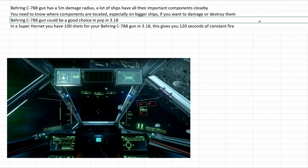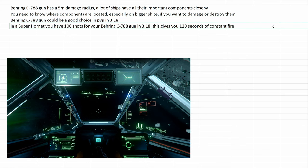The Boring C788 gun could be a good choice in PvP in 3.18. In the Super Hornet you have 100 shots for your Boring C788 gun. In 3.18 this gives you 120 seconds of constant fire — not too bad.